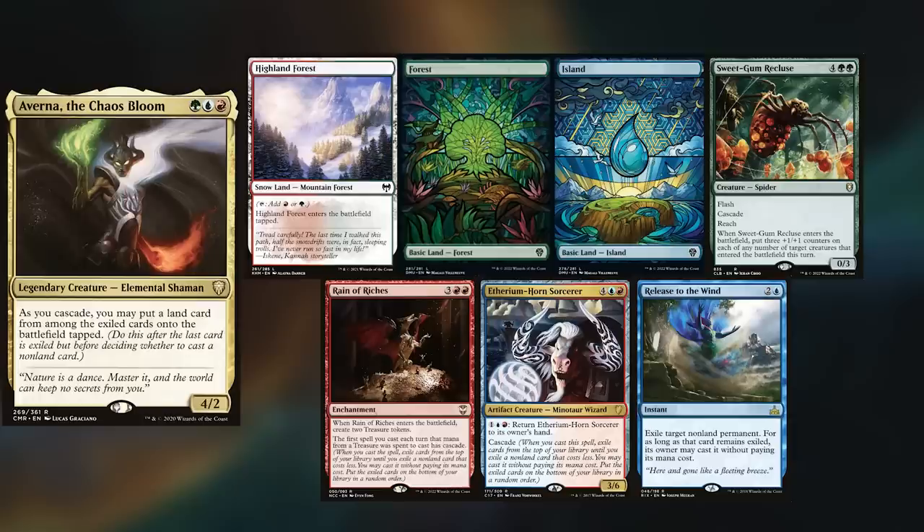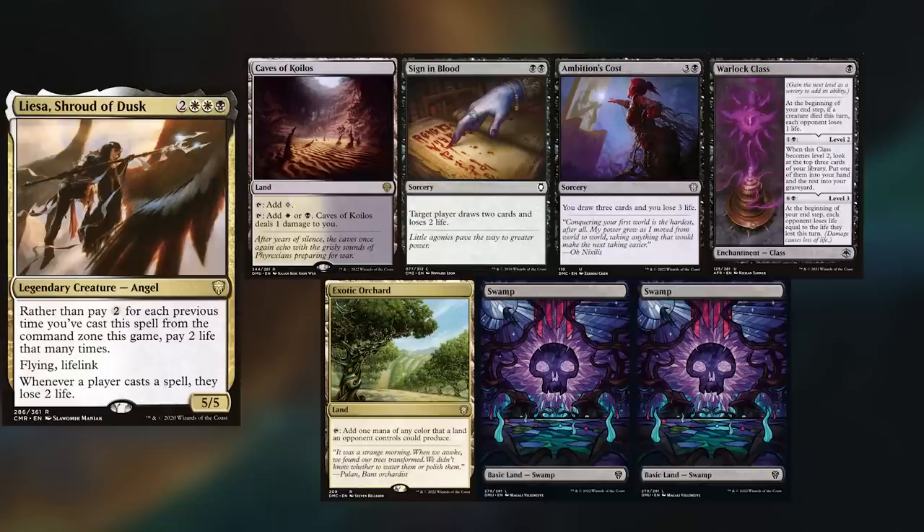Maximus is playing his Averna of the Chaos Bloom deck, keeping Highland Forest, a Forest, an Island, Sweetgum Recluse, Rain and Riches, Aetherium Horned Sorcerer, and Release to the Winds. Mika has also decided to switch it up, playing Liesa.